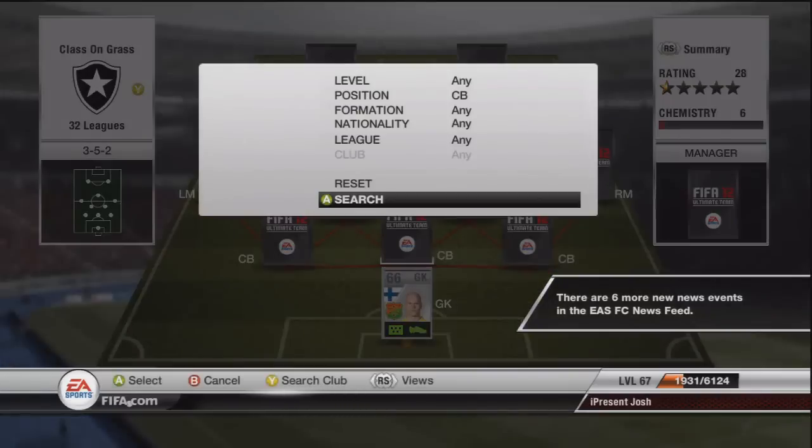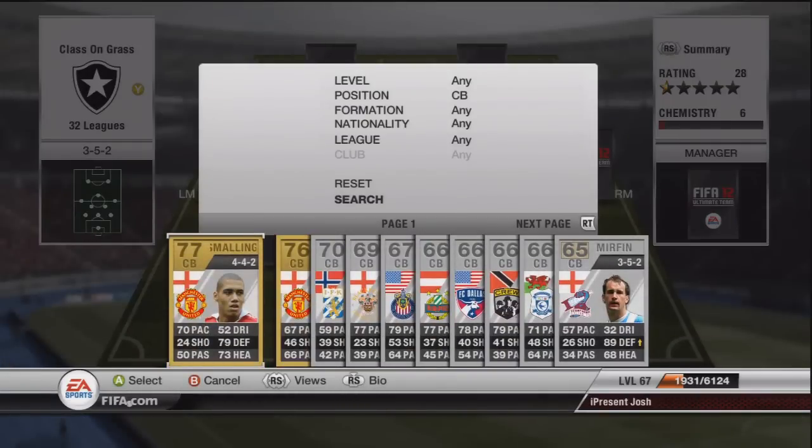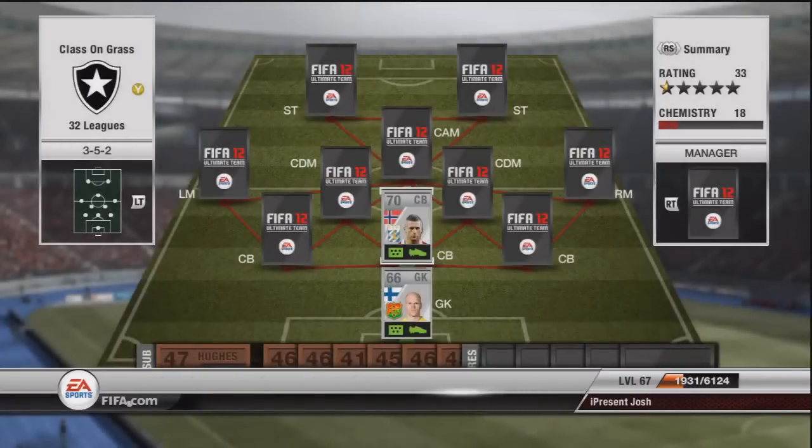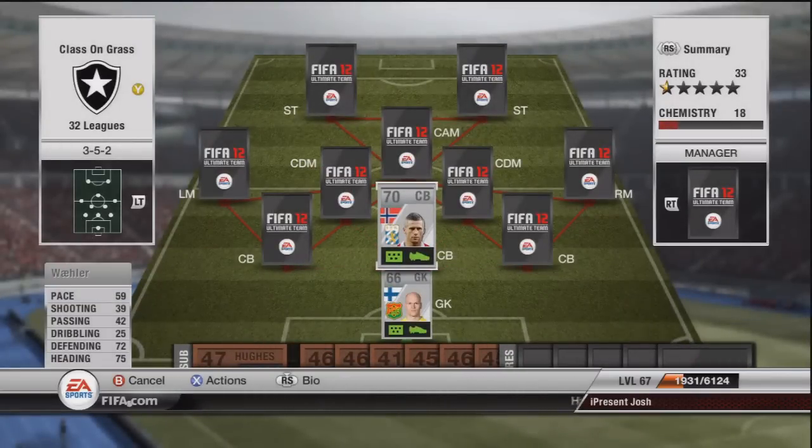I did have to buy a lot of formation cards for this team unfortunately. Coming up in the first center back to link with Silampa, we have Whaler. 59 pace, 72 defending, 75 heading - very very good defensive stats but his pace really does let him down.